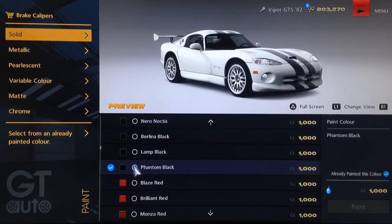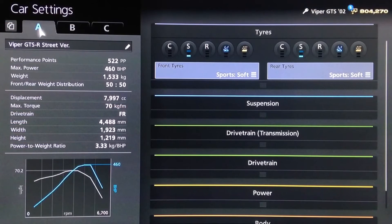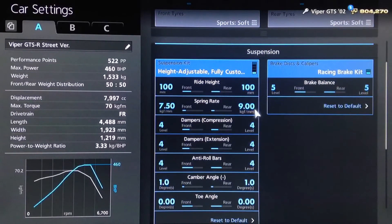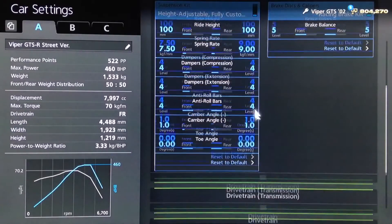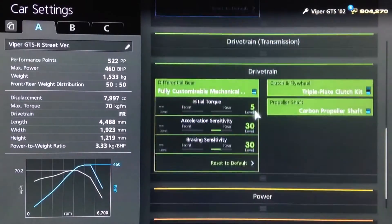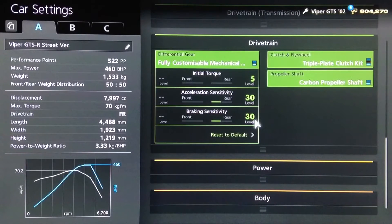Now let's go to the tuning garage for the mechanical setup. I've gone for sport soft tires since it is a street-based tune. For the suspension, we've got the ride height at 100 front and rear, springs increased to 750 and 9, dampers and anti-roll at 4 all round, camber on 1, neutral toe. For the diff, we've got the lowest initial torque, and acceleration and braking sensitivity of 30, to keep it relatively loose but not too stiff.